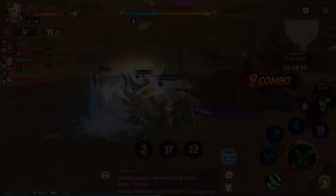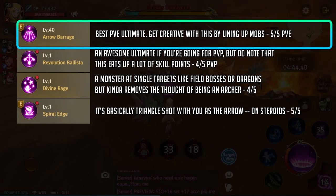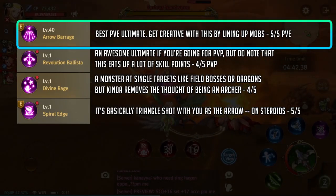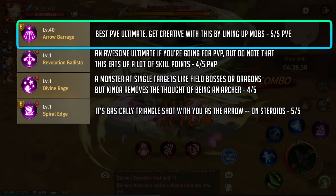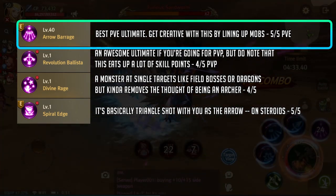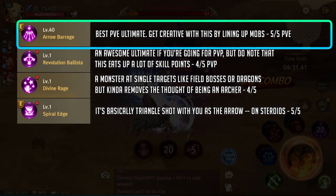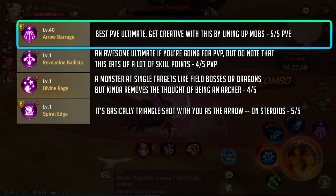All right so let's head over to my favorite part — the ultimates. Starting with arrow barrage, which is by far the best PvE ultimate for the archer. Try to time it right, like during a slow attack animation from the boss or basically after a skill from the boss. You can also line up strong mobs and clean them up with this skill for faster quests.